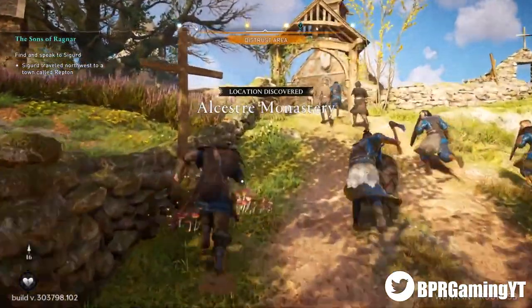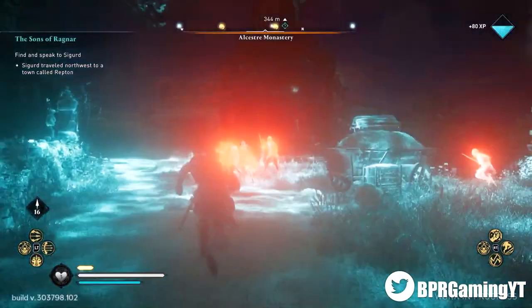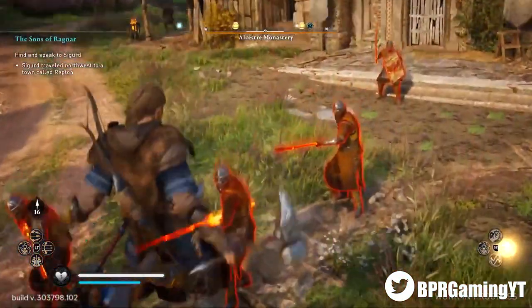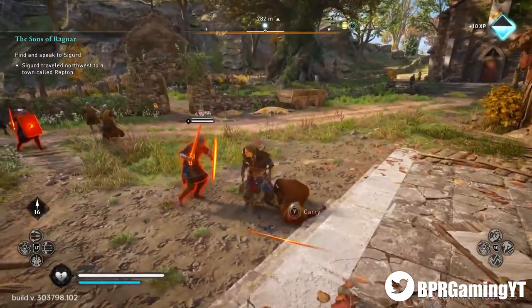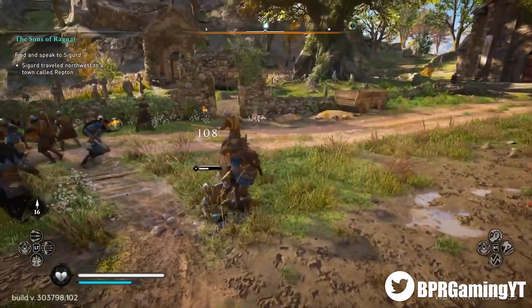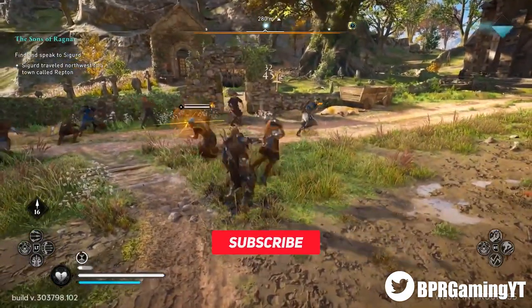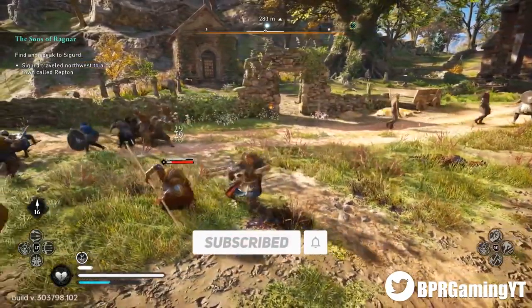To start off, we are going to talk about how exactly you can get the season pass. One of the best ways to get it is simply by buying the game. Different game companies create different editions for certain games that come with bigger and better benefits each time you move up the list of options. The season pass isn't bundled in with the standard edition of the game, but it is bundled in with the gold edition.